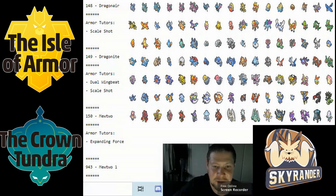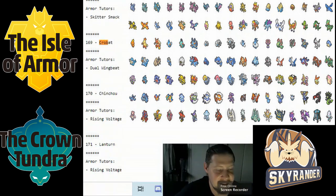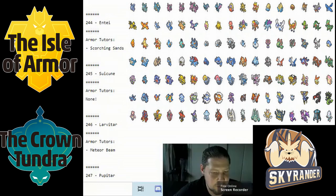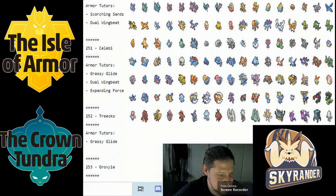Crobat didn't get anything necessarily great — just Dual Wingbeat, and it already has Brave Bird. Raikou only got Rising Voltage. Suicune got Scorching Sand, which is awesome. Lugia got nothing, not even Flip Turn, which really sucks — that would have been tremendous. Ho-Oh got Scorching Sand, though it already gets Earthquake so it's not the biggest deal.